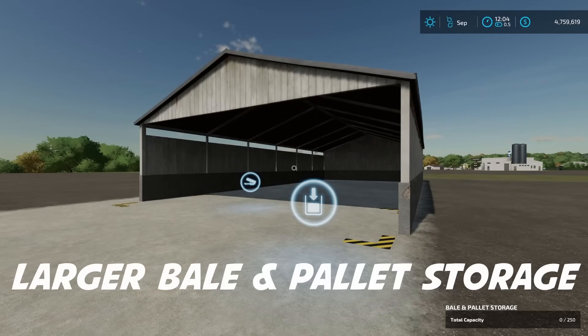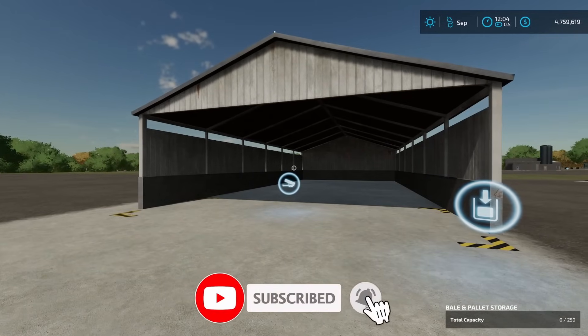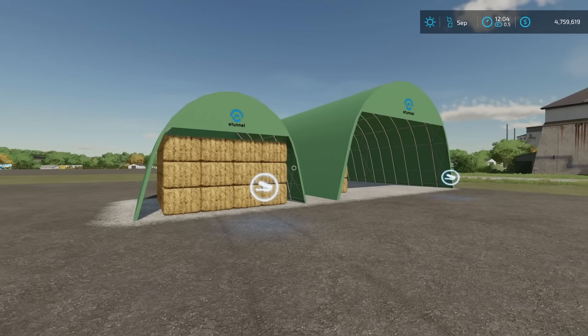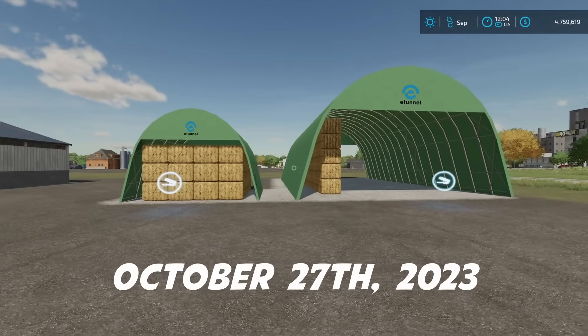If you've got a lot of bales and pallets sitting around your farm and you need to store them somewhere so you can make more, I've got an option that's a little bit better than what you've got here in base game. That is the E-Tunnel Single Arc right here by DD Mod Passion. These are available for all platforms and were released on October 27th, 2023.